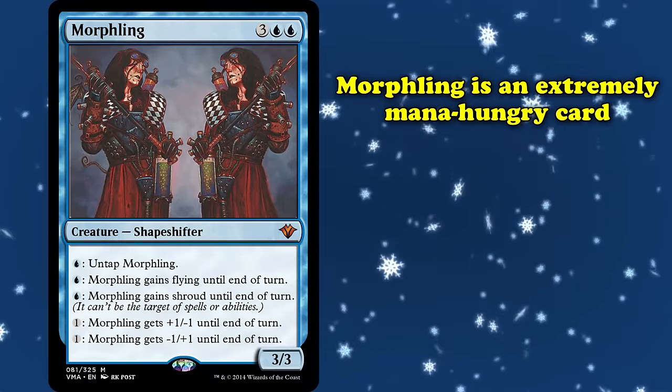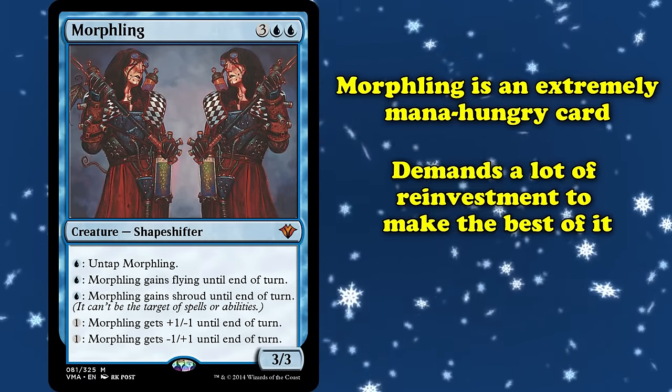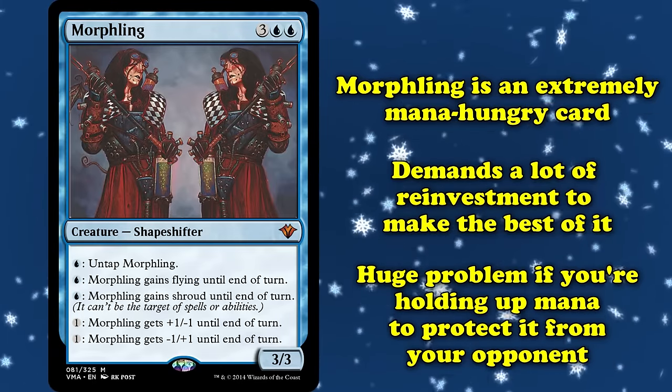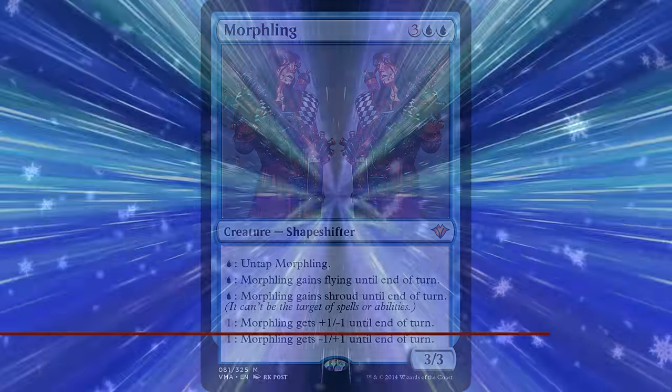Beyond the clunky protection, there's just the fact that Morphling is a very mana-hungry card. You need to reinvest a lot of mana into Morphling each turn to get maximum value, especially if you're holding up mana to protect it from anything your opponent might do on their turn. Morphling may have been one of the most powerful creatures in the classic era, but it hasn't aged so gracefully.